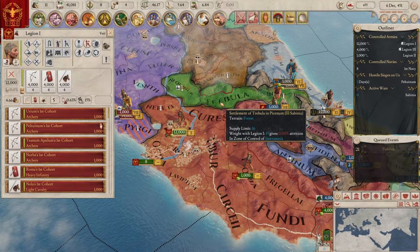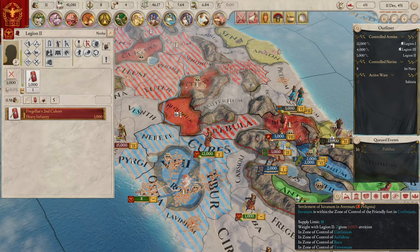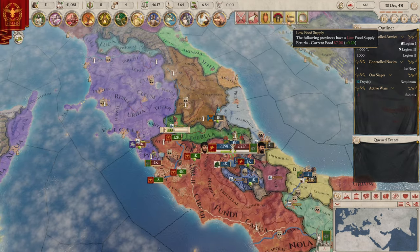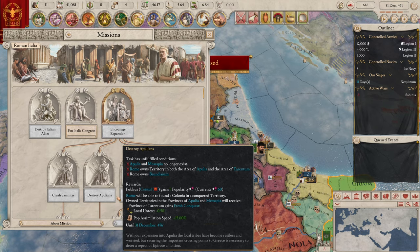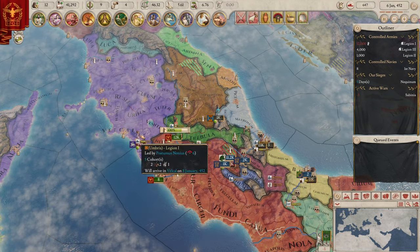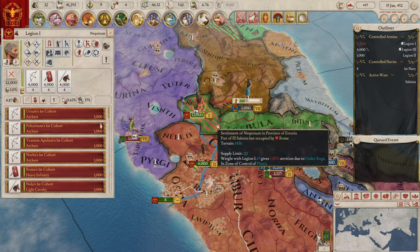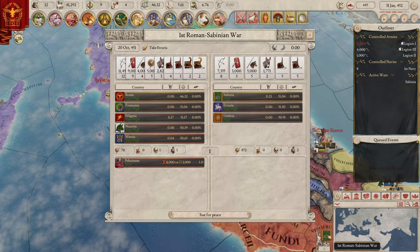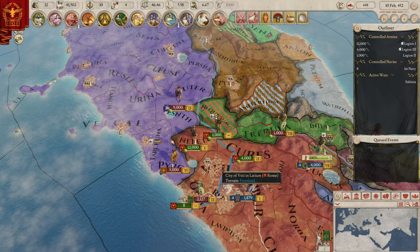We've got our boys here to help us. There should be a fortifications map mode — we're going to want to siege that, which will be fine. There's a battle here — our people are winning as they really should be. A task has been completed. Crush the Samnites! I like the missions you get. Balance of power — send the envoy? We're going to move down there. Etruria and Umbria — we should finish the Umbrians first.